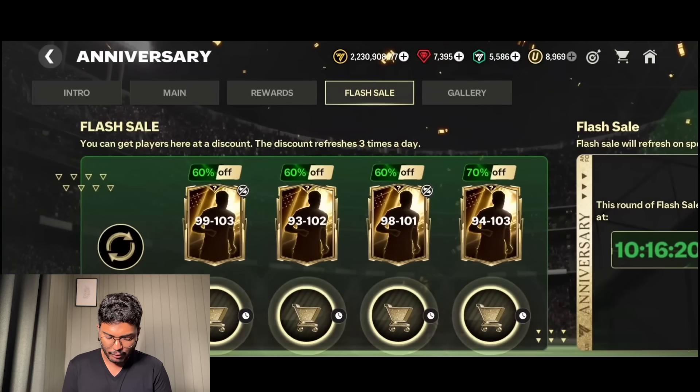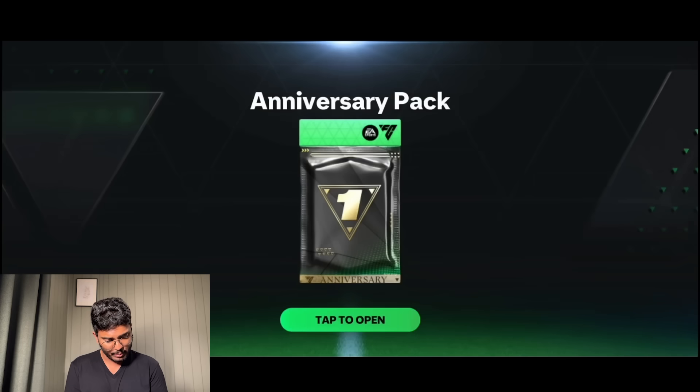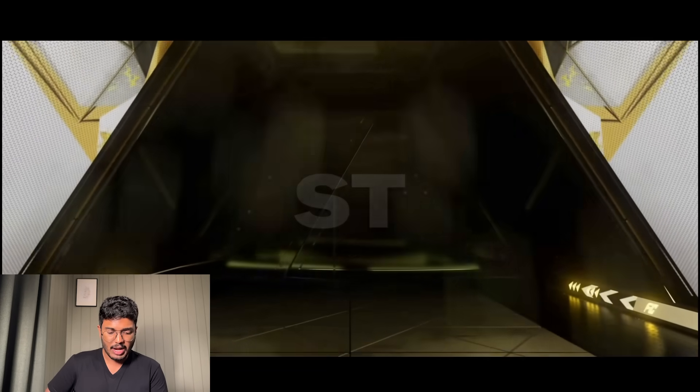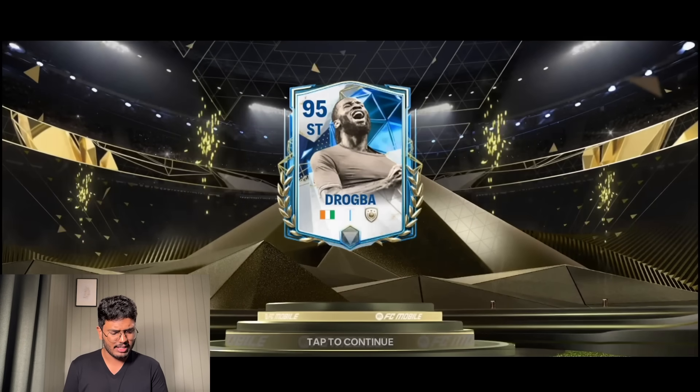Here we go - flash sale. The 99 to 103 is there for 1,000 FC points. We're going to begin with the 94 to 103. It's an icon - Ivory Coast striker Drogba, 95 rated. We could have done better - 11 million coins from that, 400 FC points. Not so great.